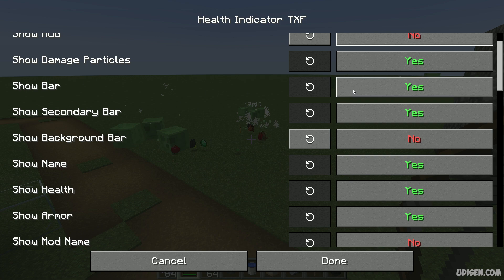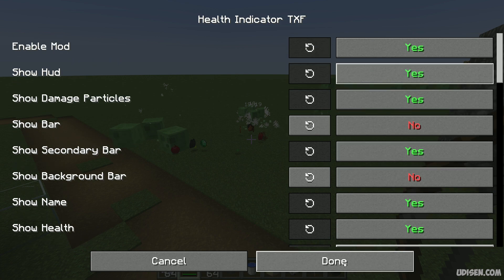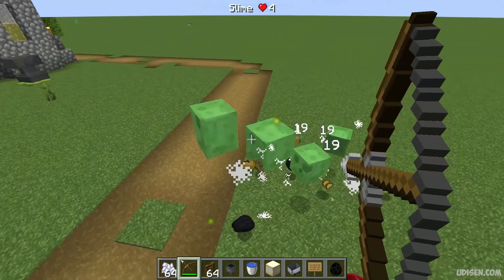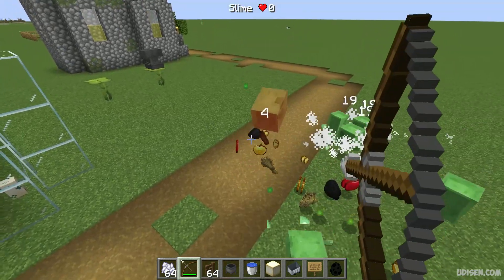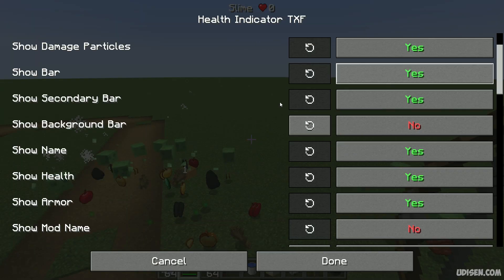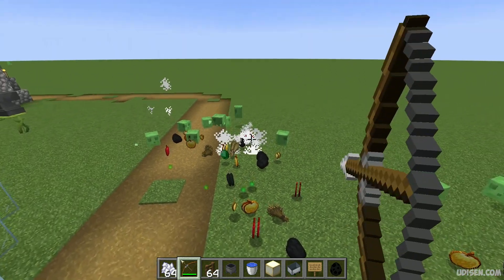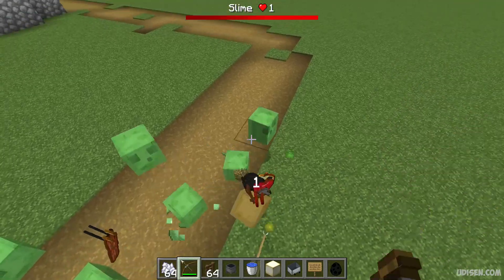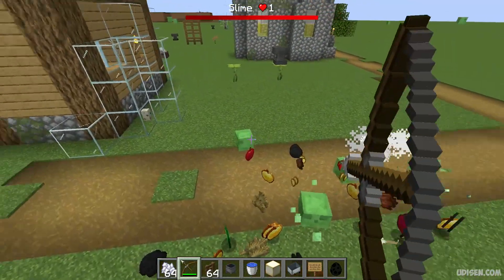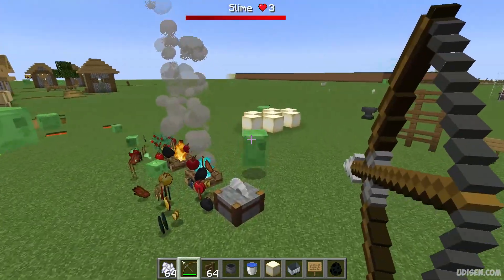Show bar — if you hide the bar but keep the HUD shown, you only see the damage numbers and the name of your target, and that's all. I'm not sure what the secondary bar means; I only see one bar and no secondary bar. Maybe it relates to armor or something.